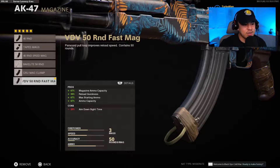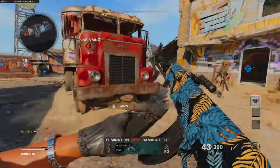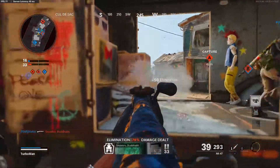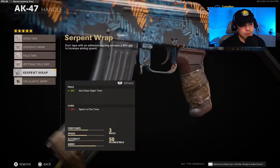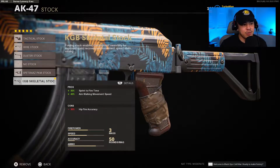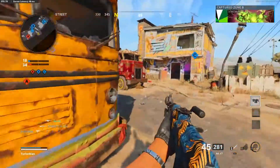Moving on to the magazine — this is personal preference, but with the time to kill in Black Ops Cold War, you definitely want as much ammo as possible. Keep in mind there is a 25% aim down sight slowdown, but that's why we're using the serpent wrap to mitigate that negative with an additional 25% aim down sight time, basically canceling out that negative. For the stock, we're using the KGB skeletal stock, which gives us that 30% sprint to fire time and 40% aim walking movement speed.